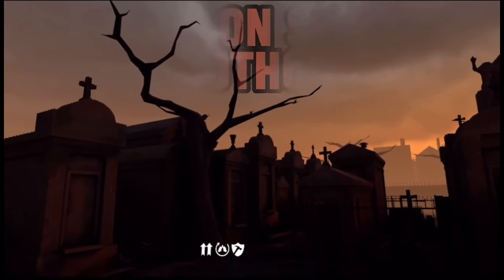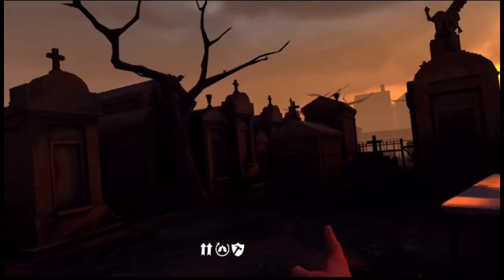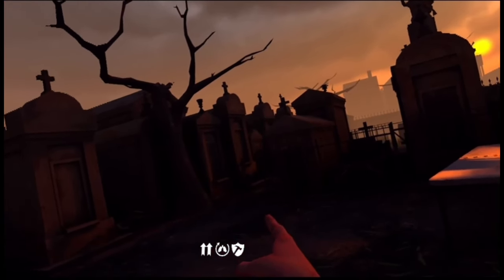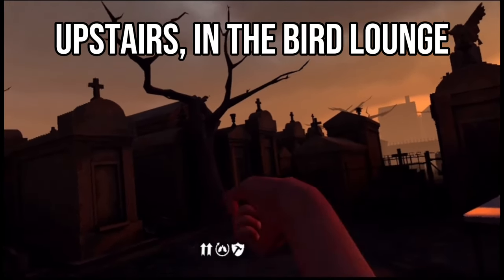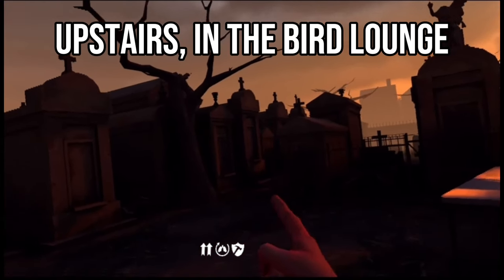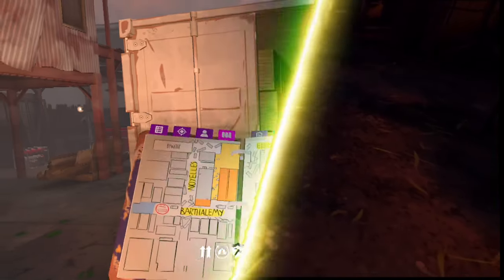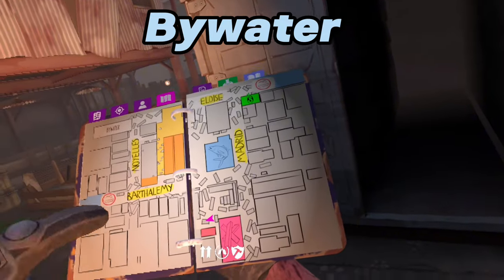Next up we got the Bourbon Street foothold. Since Sable died in this playthrough I didn't get access to it, but the camp will be located upstairs in the Bird Lounge. Inside you'll be able to find energy drinks and medium ammo boxes.